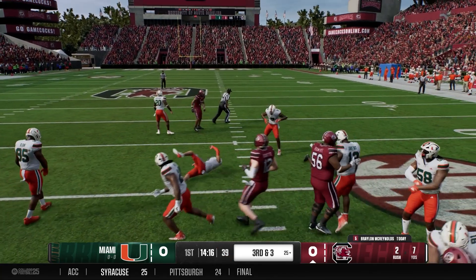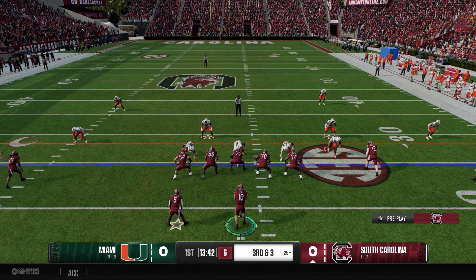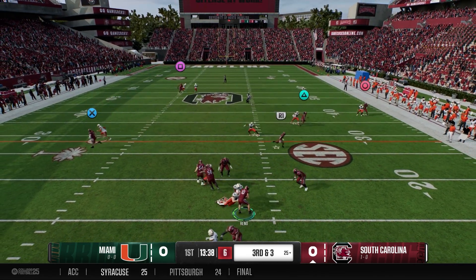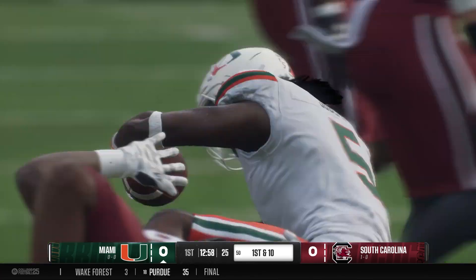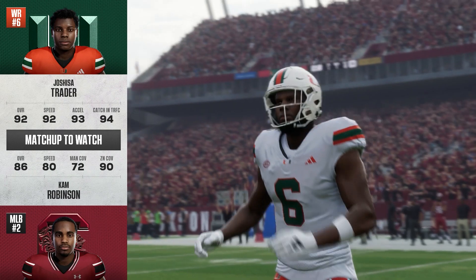Second and 11. McReynolds again this time gets eight, making it a manageable third and three. You can see 107 yards on the ground for him last week. First time to the air, Reno goes — and he's going to be sacked. Nobody open, brought down for the sack, and that will force the punt on a three-and-out.